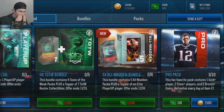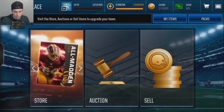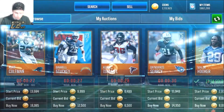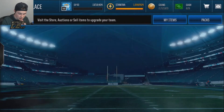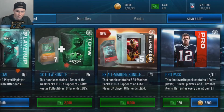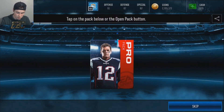EA limited the pro packs, which makes no sense to me, but you can make money off them. Basically, when they put up the limit on pro packs, prices of gold players went up and silver players went up. So if you pull an elite, you get profit — it's something insane. You just want to make sure you open all 10 every day if possible.